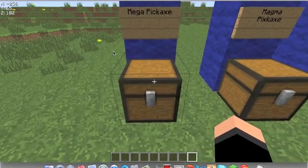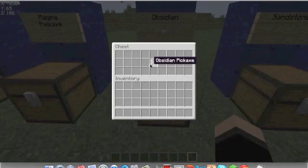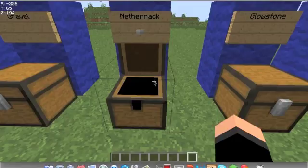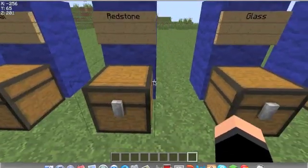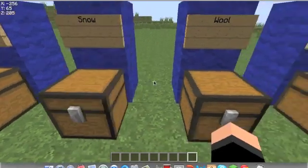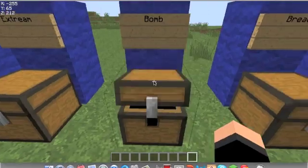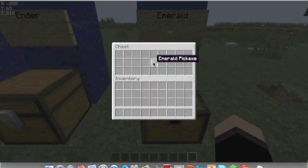So let's take a look at what these pickaxes look like. We have the Mega Pickaxe, Magma Pickaxe, Obsidian Pickaxe, Sandstone Pickaxe, Dirt Pickaxe, Gravel Pickaxe, Nether Rack Pickaxe, Glowstone Pickaxe, Coal Pickaxe, Redstone Pickaxe, Glass Pickaxe, Snow Pickaxe, Wool Pickaxe, Soul Sand Pickaxe, Extreme Pickaxe, Bomb Pickaxe, Bread Pickaxe, Ender Pickaxe, and an Emerald Pickaxe.